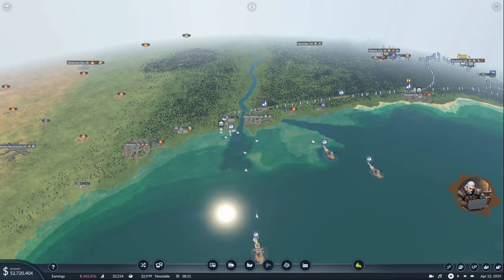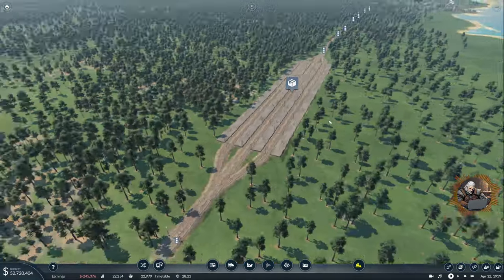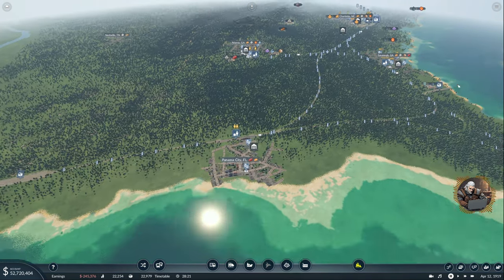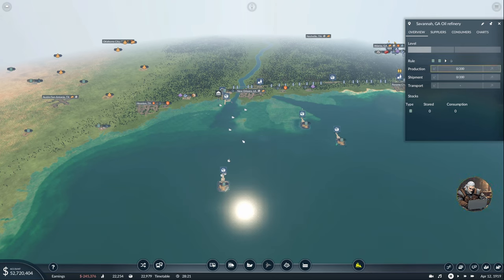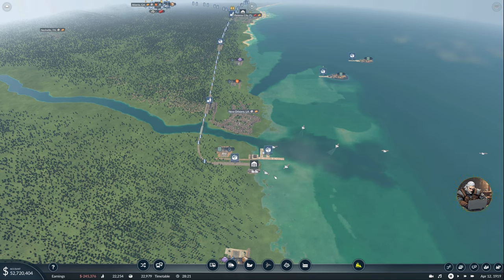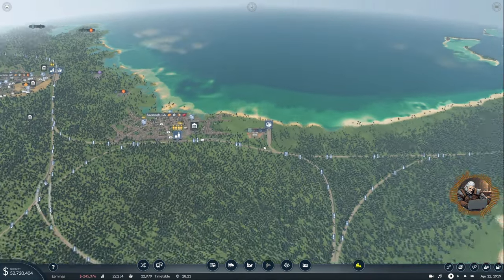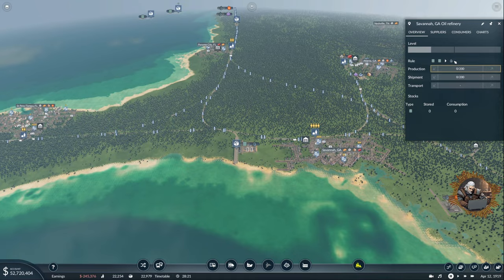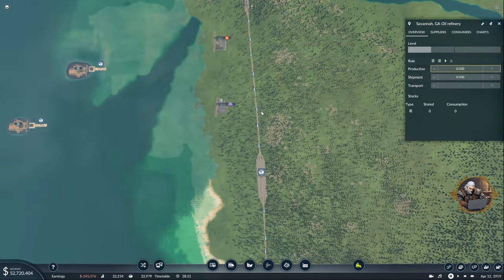In the previous episode we built all the infrastructure necessary for our first distribution hub. We expanded the stations and connected the Savannah refinery. We set up the ship lines and ports for the offshore wells, which means the next thing I have to do is set up some trains to bring the oil to the distribution hub. From there it gets picked up by a train going to the refinery, then from the refinery we get the new oil produced, bring it to distribution, and then the oil has to go somewhere to become fuel — which means I'm not ready yet.